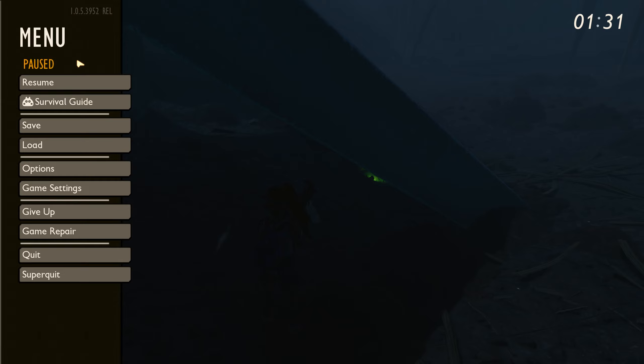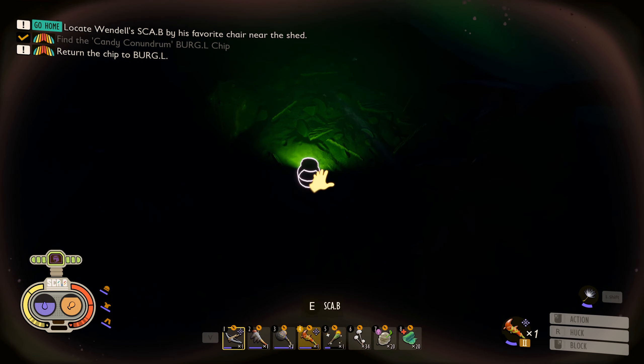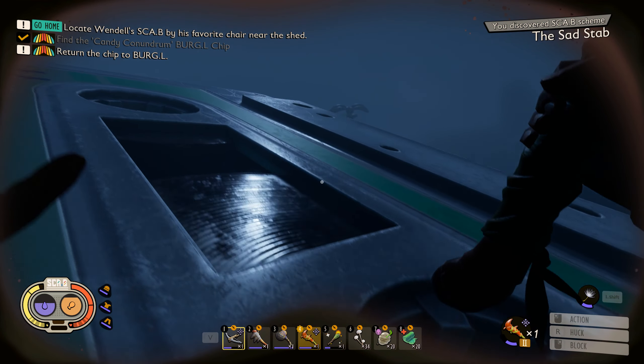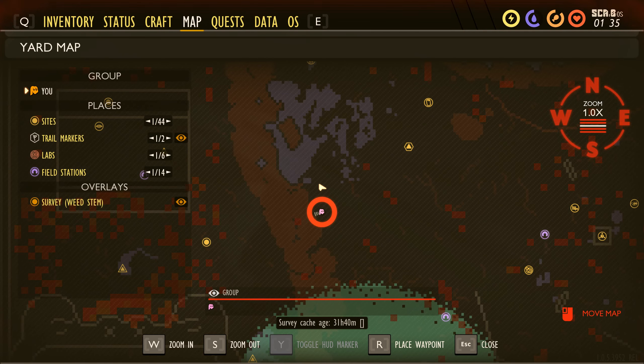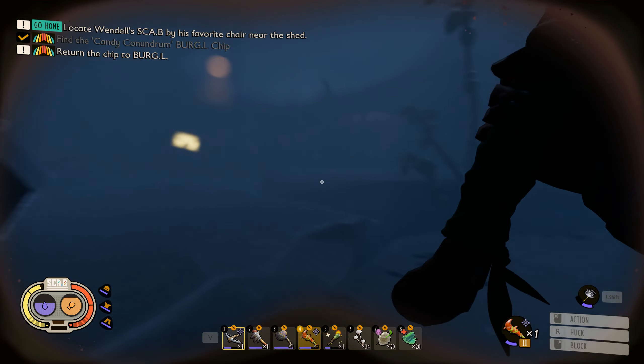Welcome back to One Game One Life, my name is Typo and this is Grounded, part 41, day 60. I was actually on my way to the sandbox to start this episode when I found a scabby on accident, so I wanted to show y'all the sad stabs on this cassette player right here. I'm going to go back to the picnic table but wanted to include that in the episode.